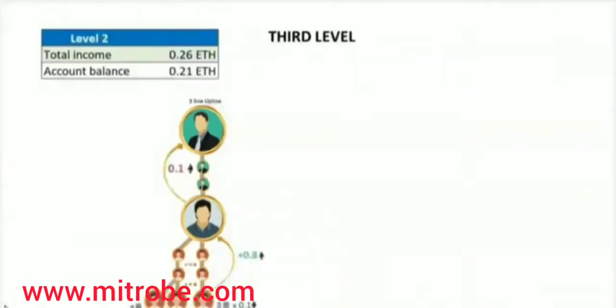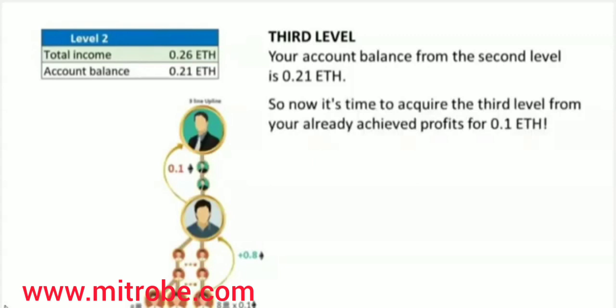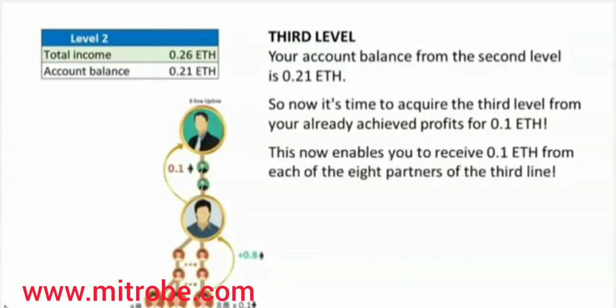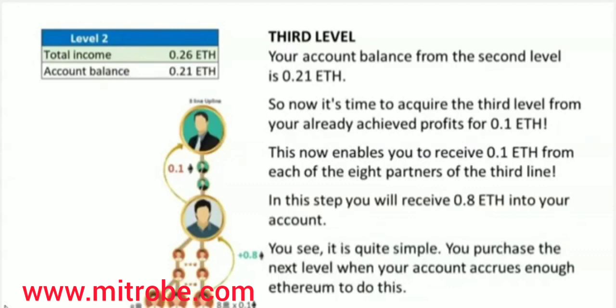Let's take a look at the third level. I assure you, the transition from level to level is quite fast because the structure consists of only two partners. Your account balance from the second level is 0.21 Ethereum, so now it's time to acquire the third level from your already achieved profits for 0.1 Ethereum. This now enables you to receive 0.1 Ethereum from each of the eight partners of the third line. In this step, you will receive 0.8 Ethereum into your account. It is quite simple.